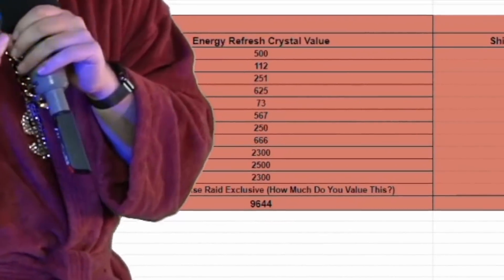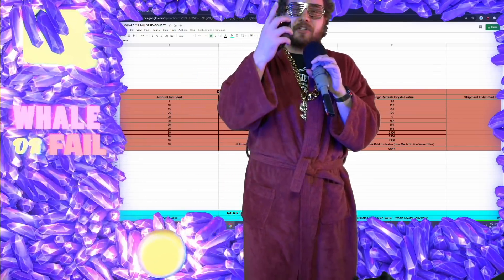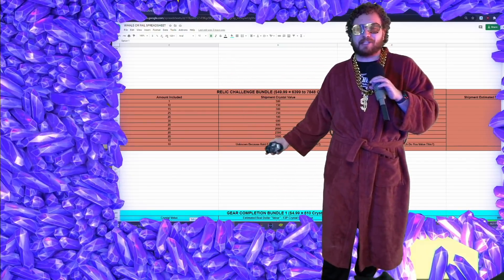But this pack is all about the Relic 8 stuff. We included a crystal estimation for the Relic 8 Impulse Detectors, but we didn't give any value to the Relic 8 Aero Magnifiers because we can't quite put a value on it yet. But really, if you care about Electrum Conductors, Zimbiddle cards, and the new Relic 8 stuff, this pack is definitely going to be a whale.